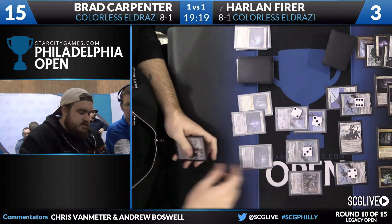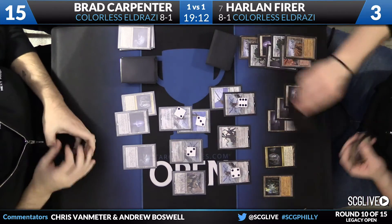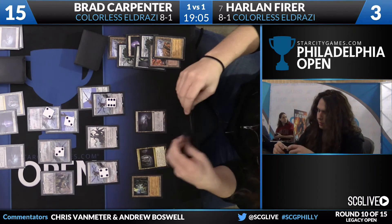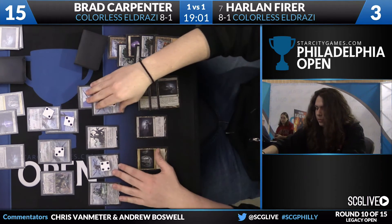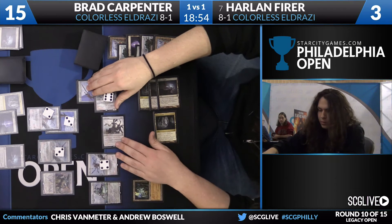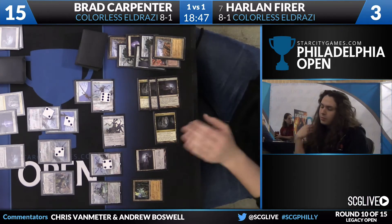Despite Harlan being behind early and behind on life, it really looks like he's in the driver's seat now — he has the Endbringer, his own Jitte, and bigger creatures. Bradley was certainly ahead early with Jitte going and everything smooth, but he was stumbling on mana so he couldn't capitalize on that advantage. With Harlan hitting all his land drops and having access to so much mana, that's what allowed him to catch up.